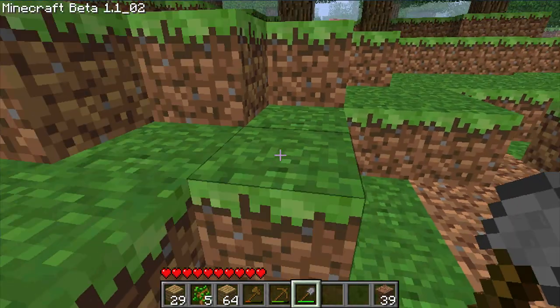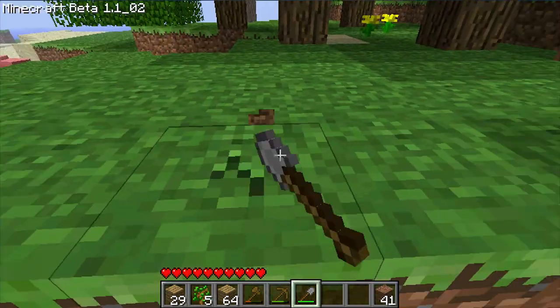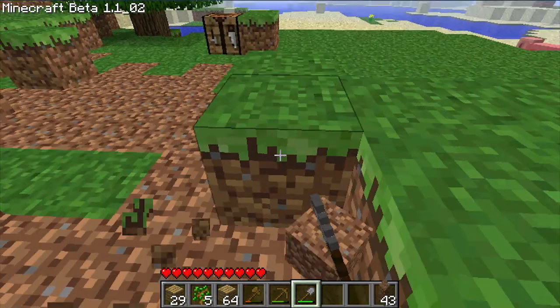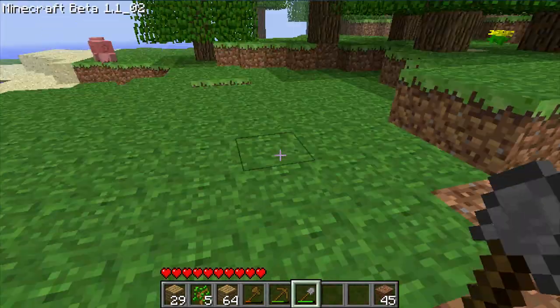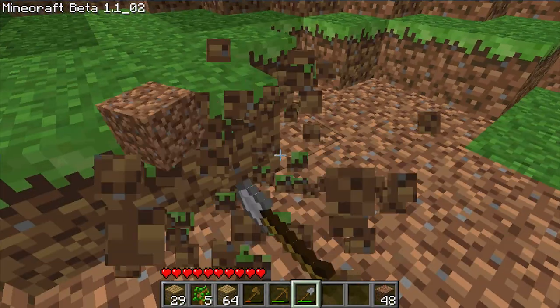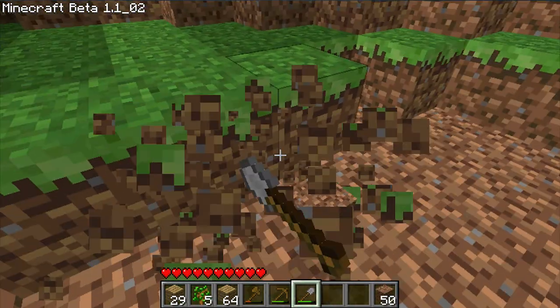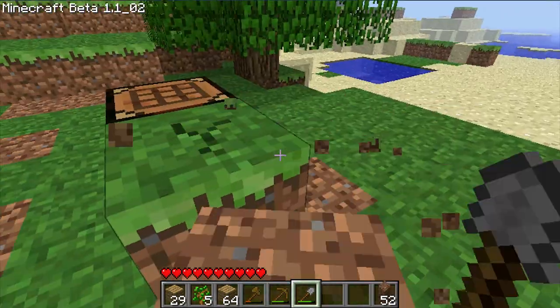I went ahead and made a stone shovel. It's the same process as making the wooden shovel: two sticks and a piece of cobblestone. I'm going to get five more pieces of dirt — that should be plenty for a house.